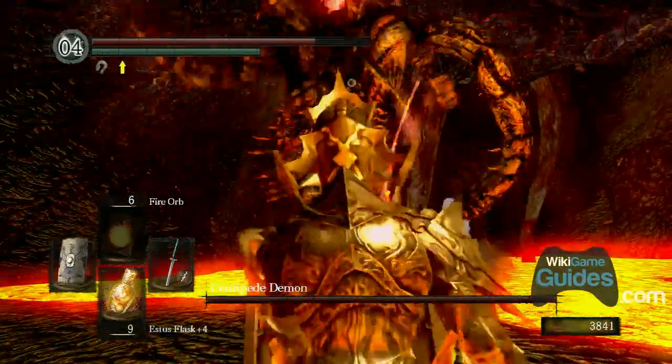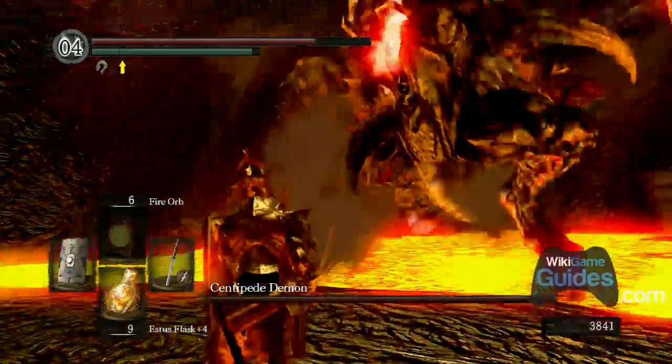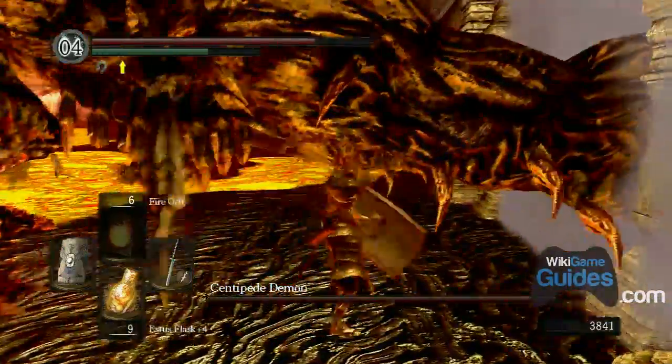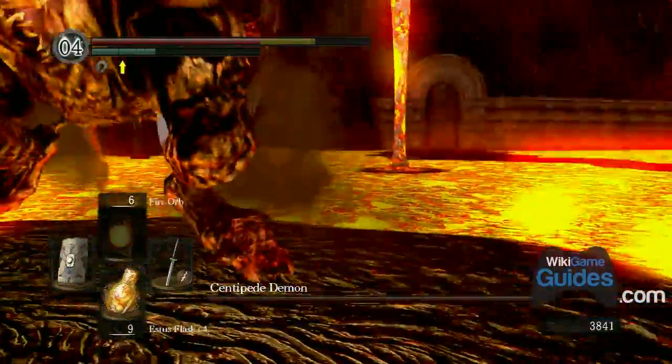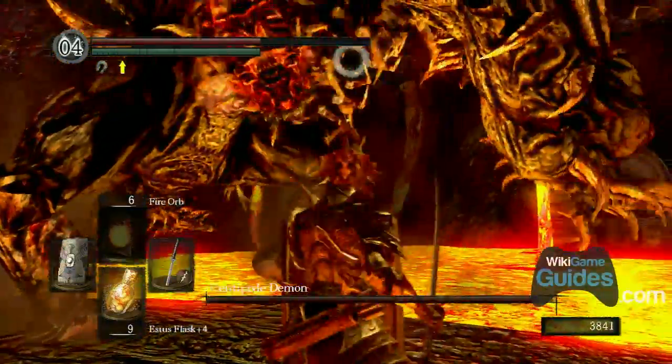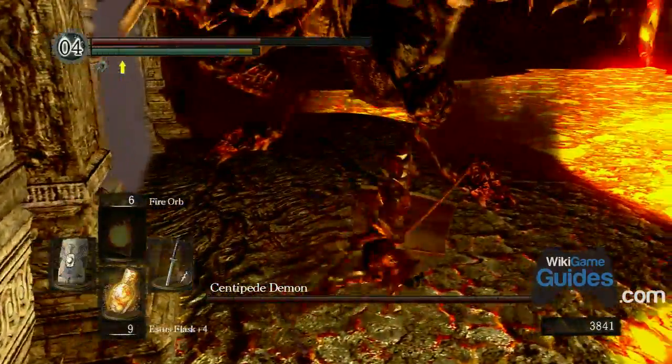You can cut off his tail and do a bunch of damage, making it easier to kill him. It's kind of like the gargoyle bosses where cutting off the tail helps because they can't attack you with it anymore. It's a relatively easy boss fight overall.